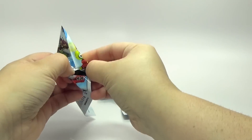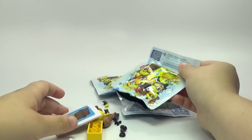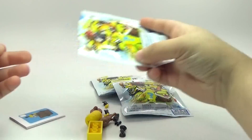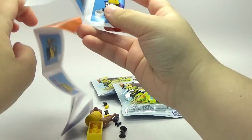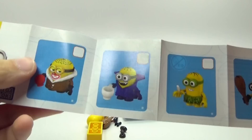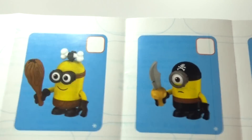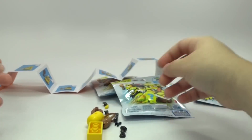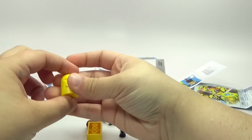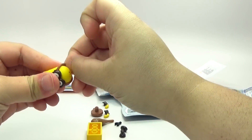I didn't open it all the way, apparently. There we go. We have a little caveman Minion. And here's our little paper that shows all of the Minions that we can get in this — so that's pretty cool. There's the one I got in this one, and there's also a mystery one. Maybe in one of our other packs we'll get the mystery one.